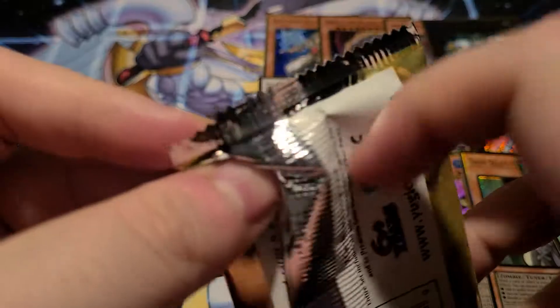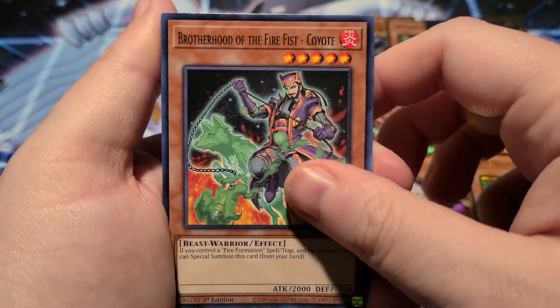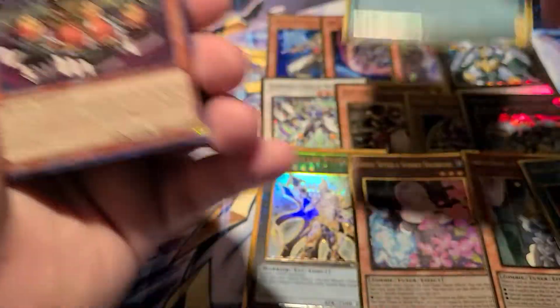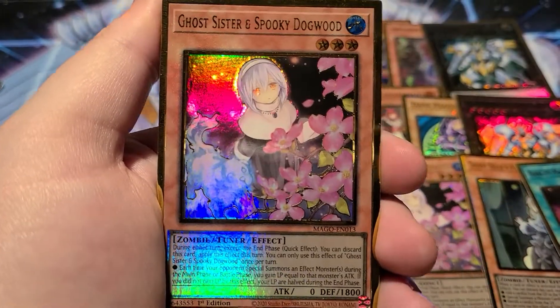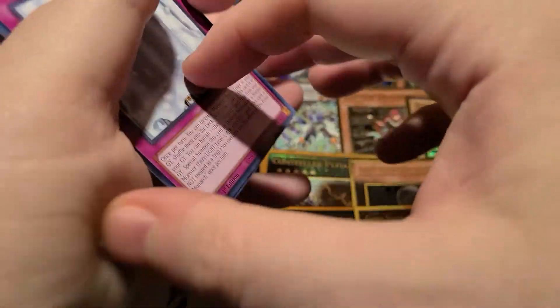Two more packs — how about a Blue Eyes or another Alistair? That's really all I want. An Imperm's fine but I'd honestly rather have the Alistair even though it's way cheaper. Forbidden Chalice I guess, Medulce Hootcake, Tachyon Dragon, another Ghost Sister and Spooky Dogwood — sure, I guess — Speedroid Red-Eyed Dice, and the Prime Monarch.